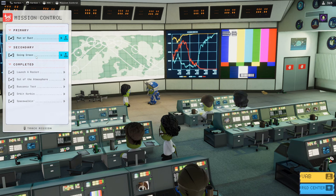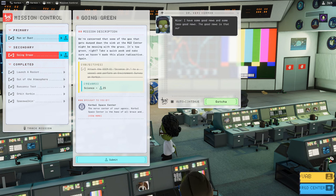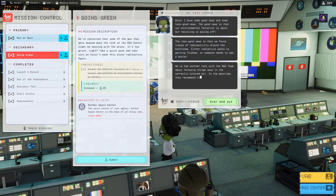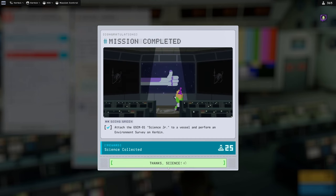We should have two missions complete: Going Green and Moon or Bust. For Going Green — concerned that goo from the R&D center might be messing with the grass — we attached a Science Junior and performed an environment survey on Kerbin, getting 25 science. The good news is our environmental footprint is small and our recycling is paying off. The less good news is traces of radioactivity around the bathrooms. Click thanks science to collect 25 science points.